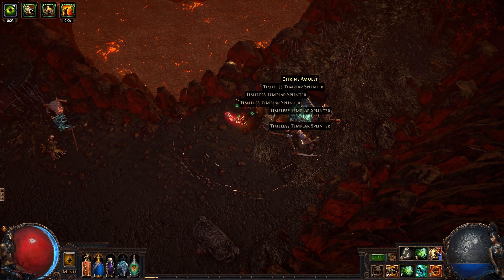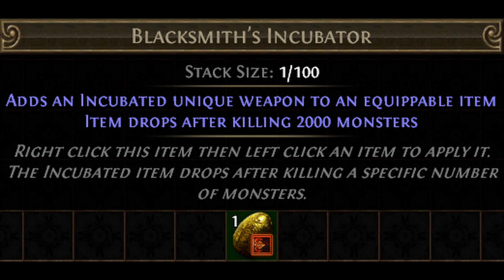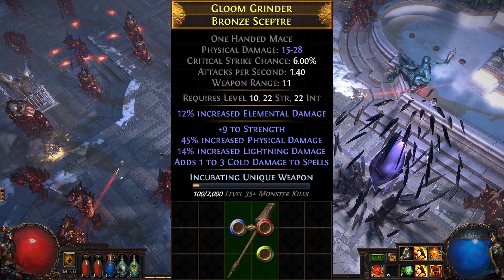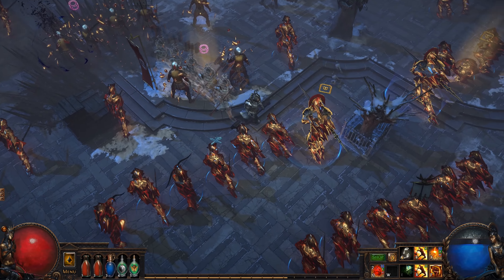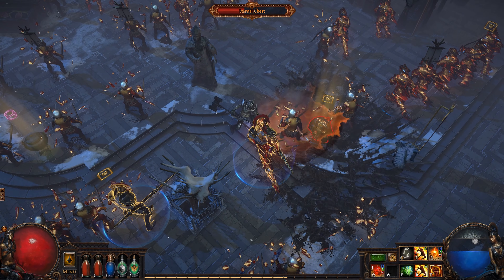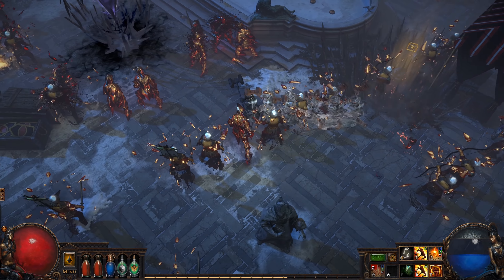Another new addition to the Legion League is a new type of item called an incubation item. These items modify a piece of equipment to guarantee a certain type of item drop after you kill a certain number of monsters. You can even track your progress toward your reward item by mousing over the host item. Incubation items are stackable and tradeable, and you can have them applied to every piece of gear on you at once. There's a large variety of incubation items, but some will be more rare than others.